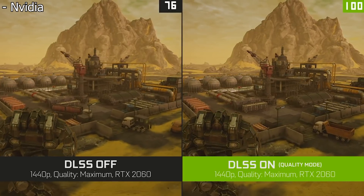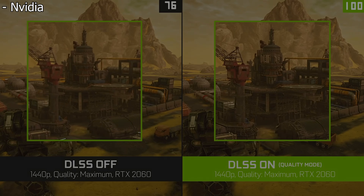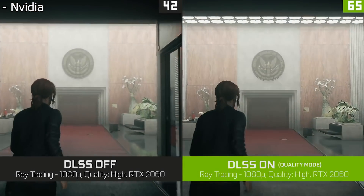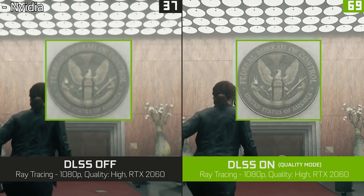When DLSS 2.0 is used correctly, it looks absolutely incredible. If you use the performance version of DLSS and downsample from a lower resolution such as 720p to 4K, you can see upwards of maybe even two times the amount of FPS you would normally get, because your graphics card is only actually rendering 720p at that point, and then the tensor cores take over from there — you're not having to run 4K, so you're saving a whole bunch of performance.